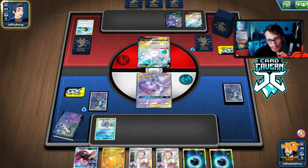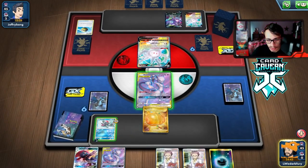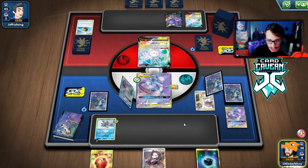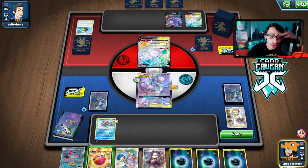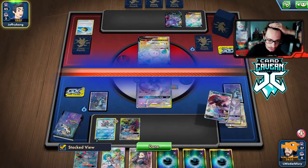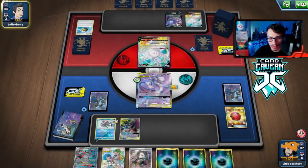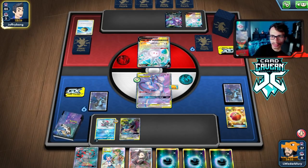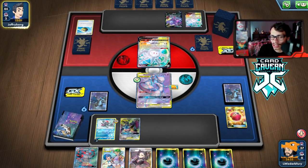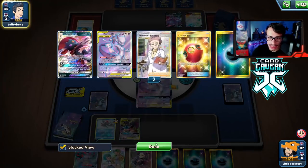They go first and get energy on, which is annoying. We attach to Sneasel and move it off. We go Research to try to get as much energy in play as possible — but we whiff Moltres, which is very unfortunate. Not getting Moltres there really sucks. We wanted Moltres to counter their Hammers. Attaching to Sneasel is still fine since we can move the energy off with Weavile and avoid damage counters from Cursola's ability.